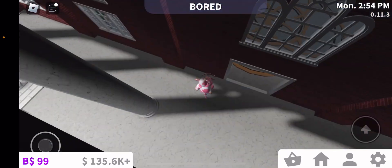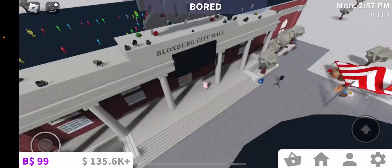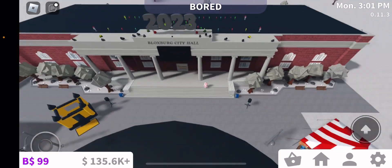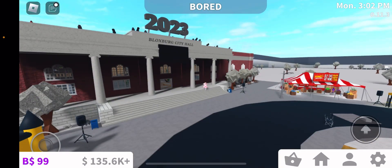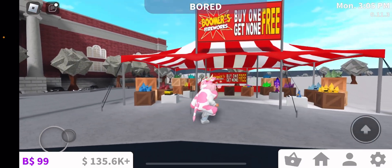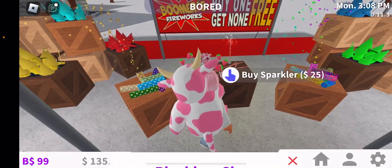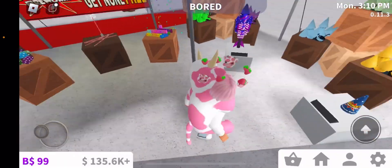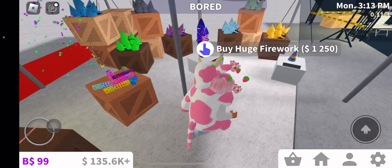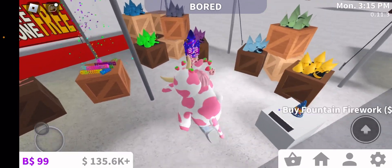There are fireworks now - I think there's less but it's more organized. Last year they were just scattered everywhere. There's also Boomers Fireworks: buy one get none free. There are standard fireworks, sparklers, and confetti poppers - I think those were from two years ago. There's also a huge firework that looks pretty.